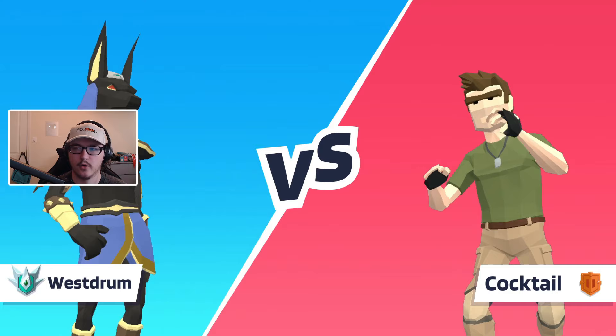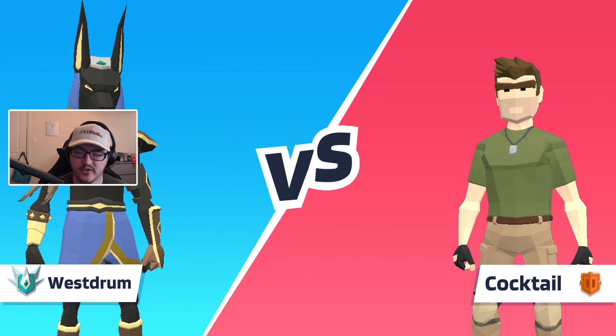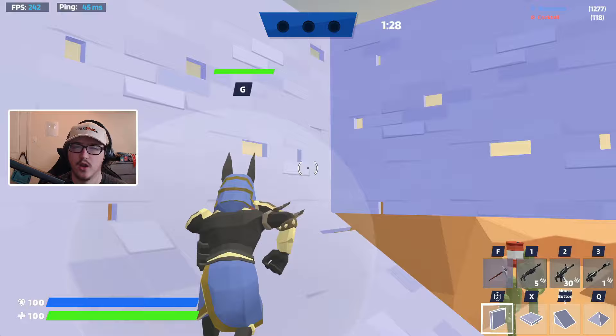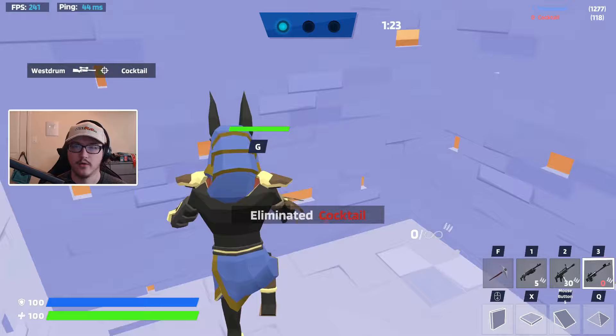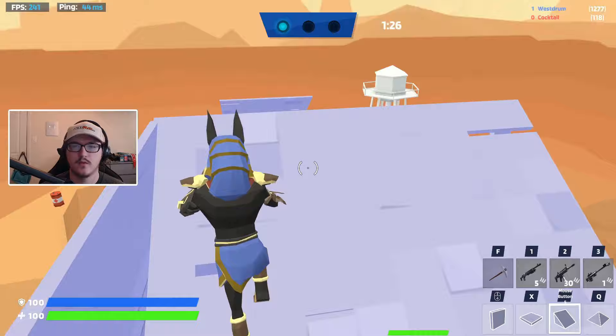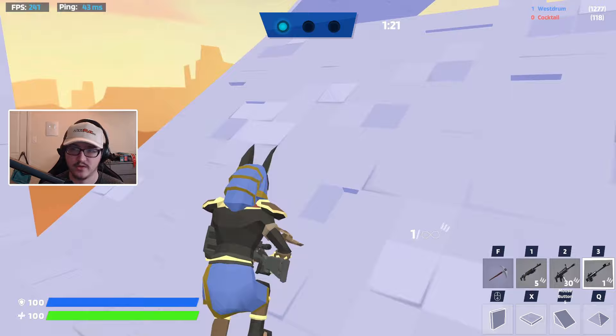Alright, here we go — first round against Cocktail, and he is a bronze player. There are actually 3 new maps; I'll try to play every single one in this video. This is the desert map to start us out. Wow, am I cheating? I might be cheating a tiny bit. Let's see what we can do here. I think he's right here — yep. GG to Cocktail.